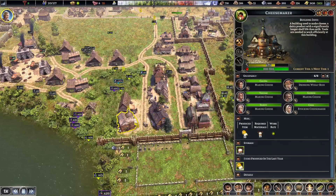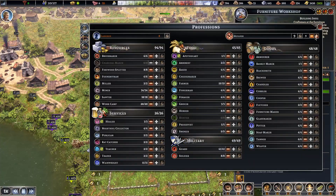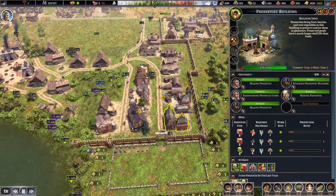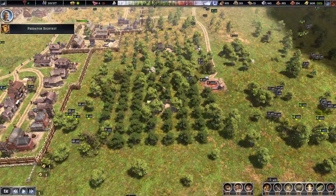Cooper — got enough barrels. Cheesemaker — we're getting a lot of milk. Furniture shop. Let's have a look at our people.